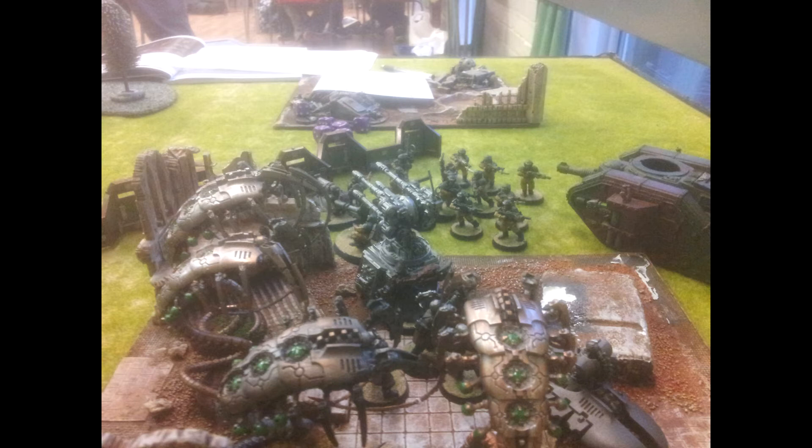Then we have Triarch Praetorians — a Roman name in an Egyptian-themed codex. For 140 points you get 5 of them, so they're 28 points a pop, more expensive than the Lychguard. There's no difference in stats, but they're Jump Infantry and their weapons are different. They also have Fearless, which the Lychguard don't, so they're going to stick around longer.